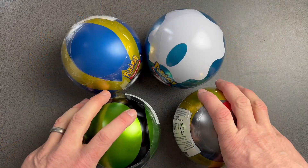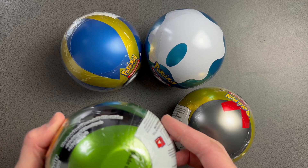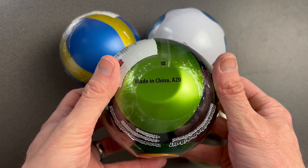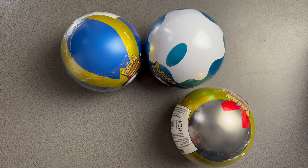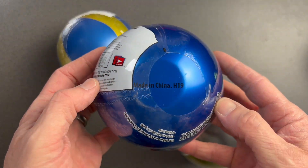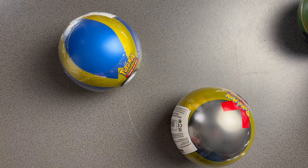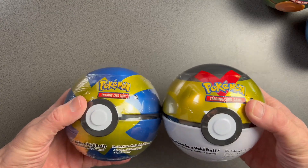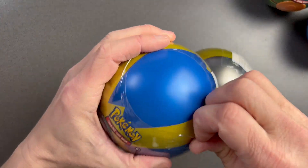Let's crack on and open up these tins. If I remember rightly, this is one of the older ones — this is an A20 from about a year or so ago, and that's an H19, so that's another older one. I'm going to put those two off to one side and start with the D21s.